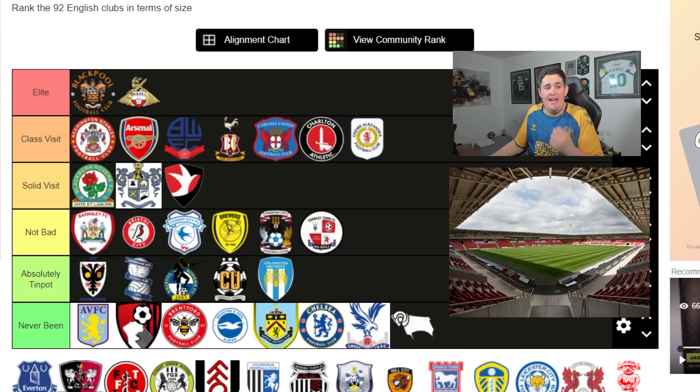Doncaster has to go into Elite. I love Donny Rovers away. They've got Ballers Sports Bar - it's class, they've got darts and pool, they always do good deals on Jaegers. They've got about four KFCs if you like your food. Donny away is one of my highlights of the year - I always look forward to it. That goes up into Elite.